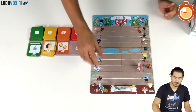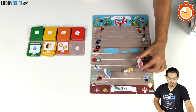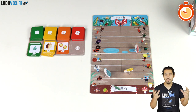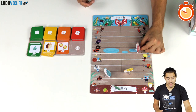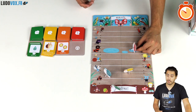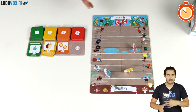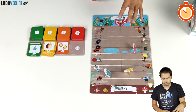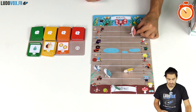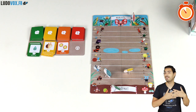The snails move up and up and sometimes down, but at some point you will cross the pond. This is a very important space — every time you would go back beyond the pond you get stuck here instead. It's essentially a checkpoint. The game continues with snails moving up turn after turn, and once a player reaches the finish line the game is over and they win.